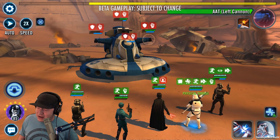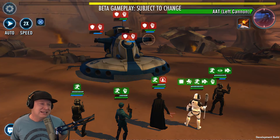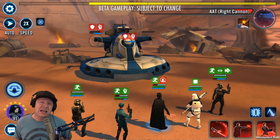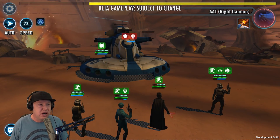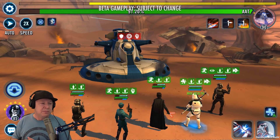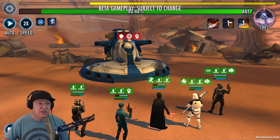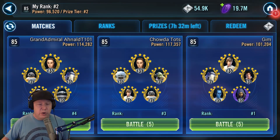If this attack defeats an enemy, First Order Executioner gains 80% turn meter and the cooldown of this attack resets. Otherwise he gains 40% turn meter and 20% max health stacking until he defeats an enemy. Here's some footage of him in the AAT tank raid taking out the phase 2 turrets — he's getting the turn meter, and because of how his damage ramps up, I imagine this is going to be outright amazing in the tank raid and territory battles. This reminds me of a mini Darth Maul ability — he can go back to back to back after defeating enemies.